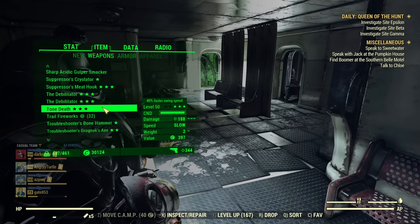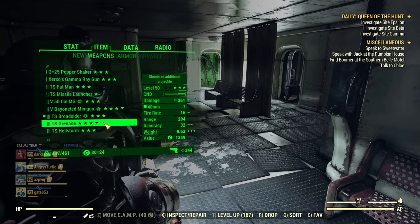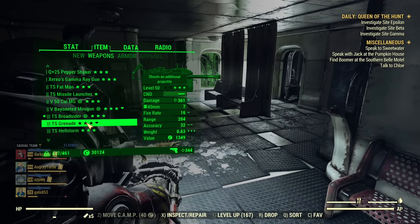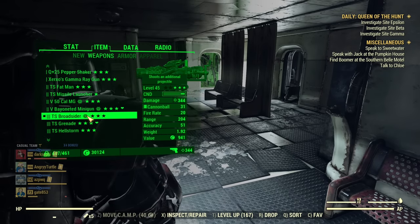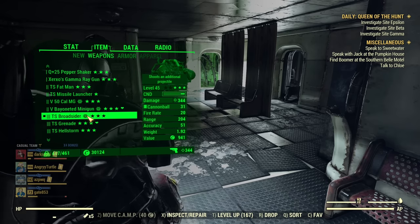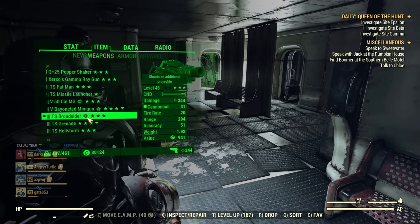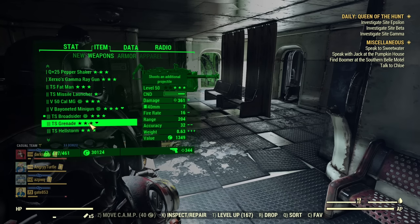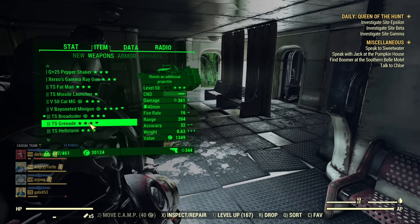If we are talking about launchers — for example broadsider, grenade launcher, missile launcher — should you use it or not? The good news is it does work. Grenadier works with all the launchers, boosting the radius of the explosions. If I'm going for grenade launcher, nuke launcher, or missile launcher, I will use it — it increases the radius and it's awesome.